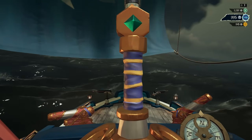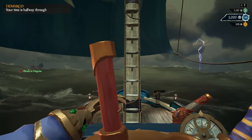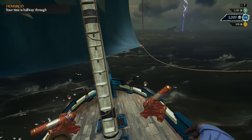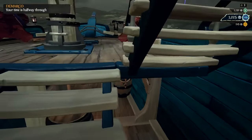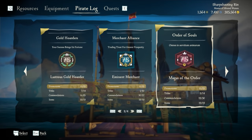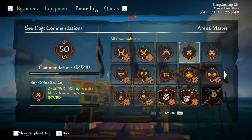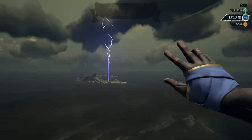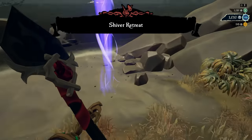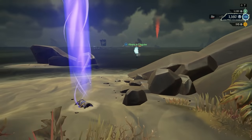That is everything you'll get from Reputation and Promotions itself. Everything else is from the Commendations, which we're about to get to. To track any commendations in-game, go into your Menu, Pirate Log, Reputations, Sea Dogs. All the commendations are in there. Every original commendation comes with a title under the same name, so we'll start with all of those. Some of them also allow you to purchase items from the normal vendors.